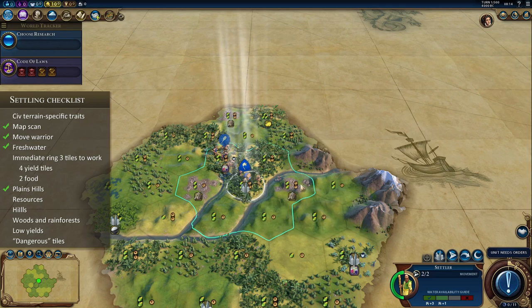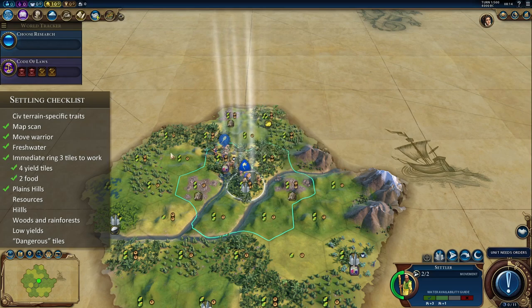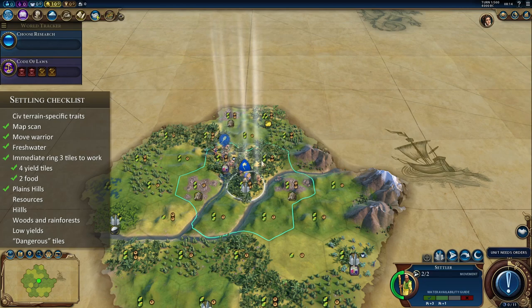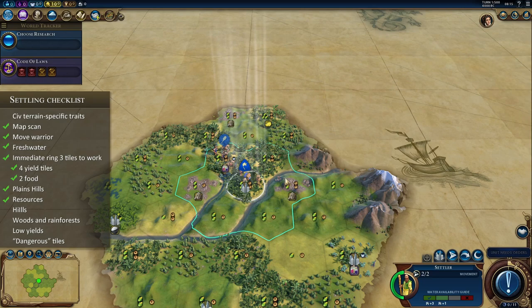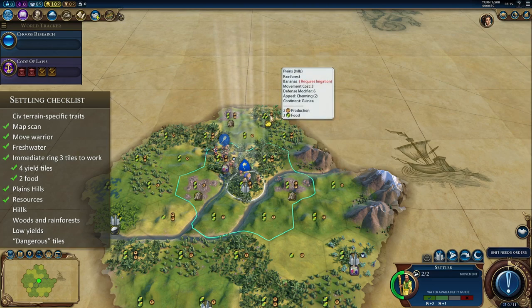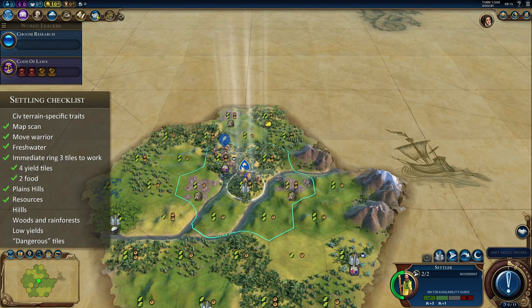This location is great because we have 2-2, 2-2, and a 5-yield tile — we're going to grow pretty fast to probably one of these 4-yield tiles. But I'm thinking: if I move to this hill, granted I'll be right next to the mountain (which isn't the worst thing), right now I have 3 immediate tiles with great yields. Moving here, I'm still going to have 3 immediate tiles plus I gain another one, and my borders are going to expand to these bananas in the first 10 turns.